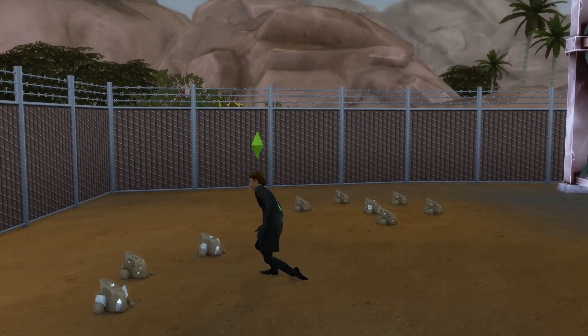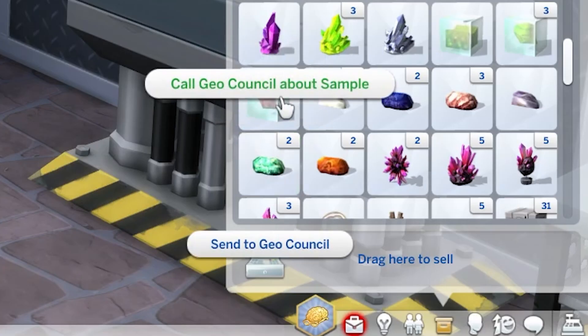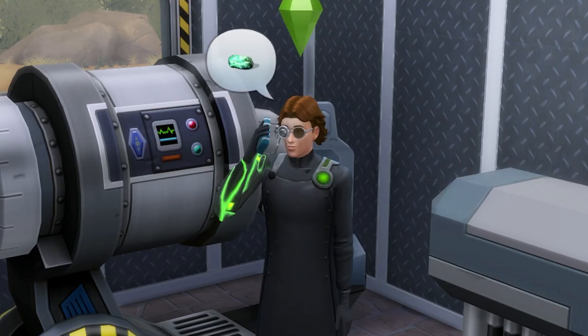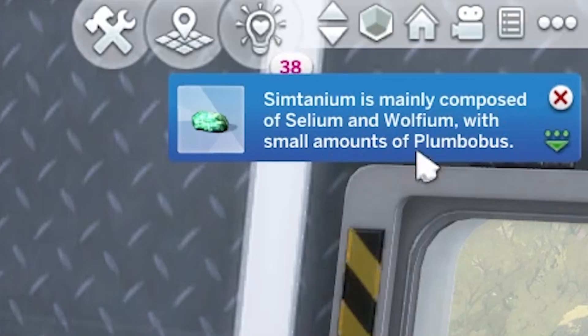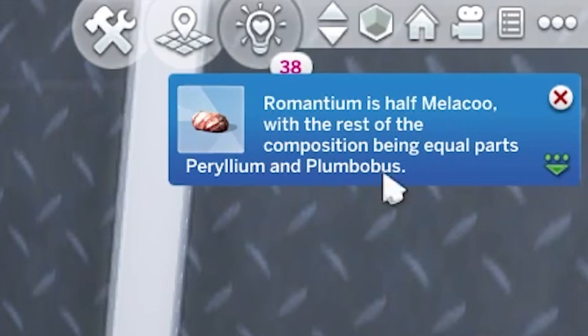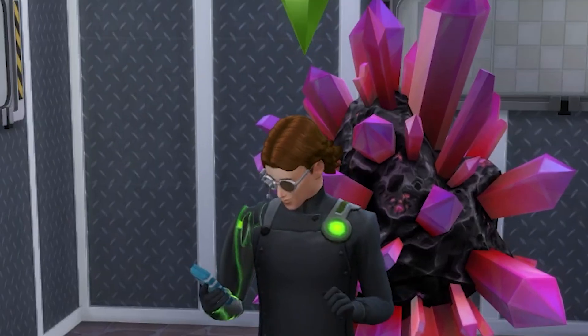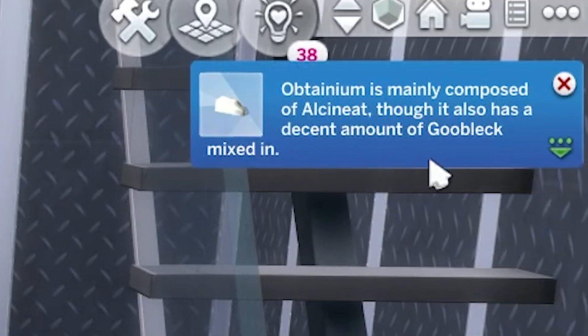Once you have a couple of metals and crystals, when you click on them there are two options of interest. The first being to call the Geo Council about a sample, and the second being to send it off to the Geo Council. Calling the Geo Council will see your sim whip out their phone, and not long after they'll be told what elements make up that crystal or metal — generally two to three elements. Note that this phone call takes a hot minute, but if you cancel it mid-call, you'll be told the elements immediately, which we love.